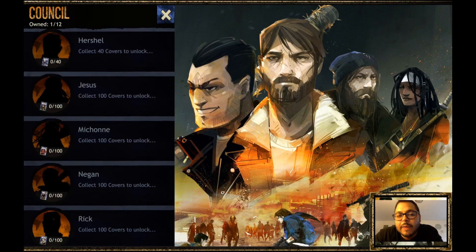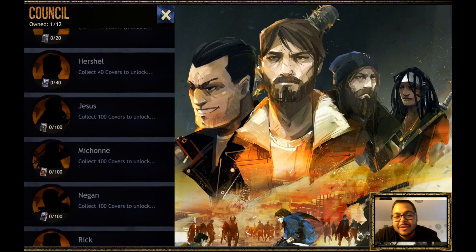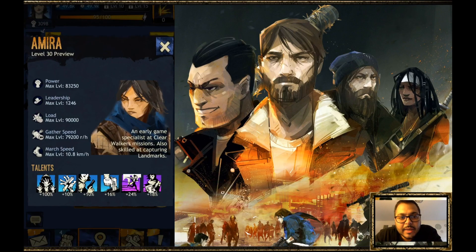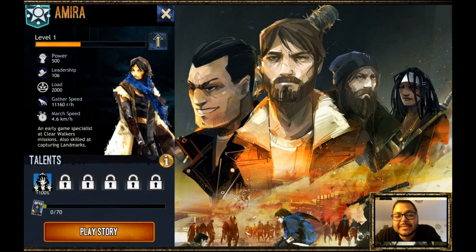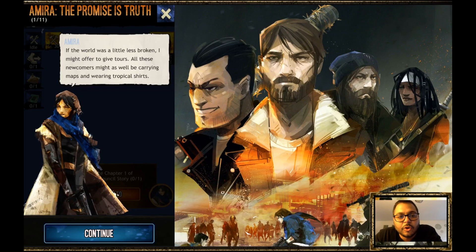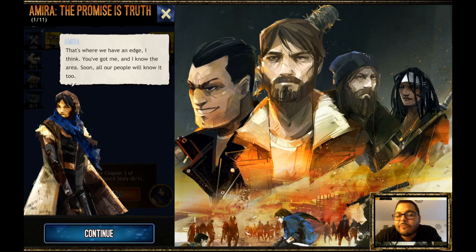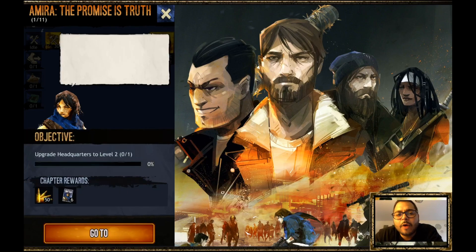Amira's story gives you a little background on her past, and as you progress you find out more. If you look at the rest of the Council, you see all the characters within the storyline that will play a part as you unlock them. Amira is an early-game specialist — she can clear walkers and raids quickly and is skilled at capturing landmarks. If you max her out, you see her skill upgrades and base stats. This section, called 'The Promise is Truth,' has her explaining her theory on why everyone came to Washington DC and how she feels it was not the best idea.